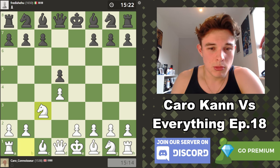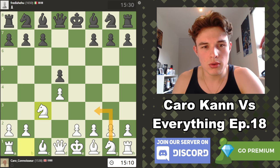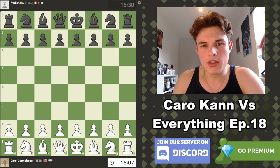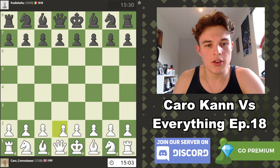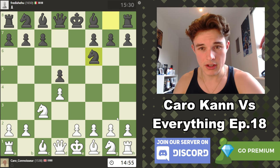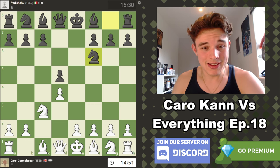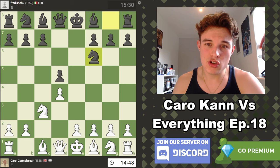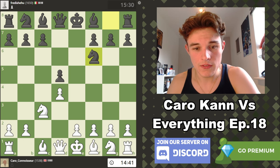Nc3 is an easy move to play, probably something like Nf3. I think this actually transitions into a Queen's Gambit Declined. This position on the board is the same as if we would have gone D4, D5, C4, E6, takes, takes — that's the exact same position. It's a clear transposition. I don't know the Queen's Gambit very well at all, but we've been transposing to a lot of these kinds of positions during this series. Check out the previous episodes in the playlist below after this video.